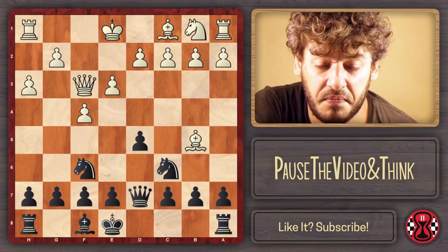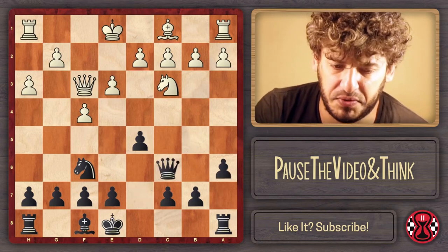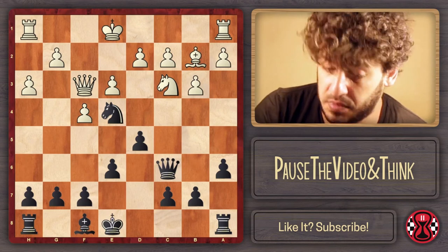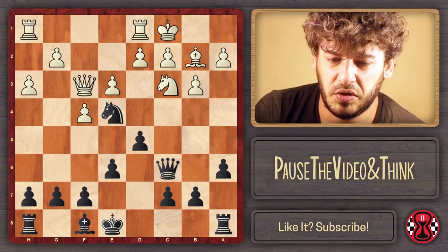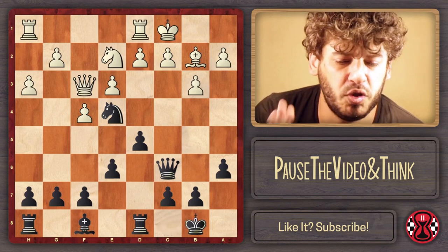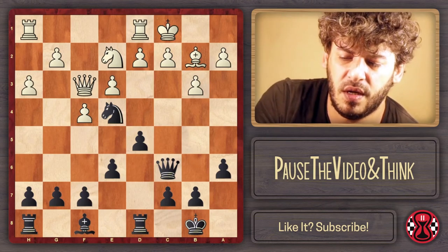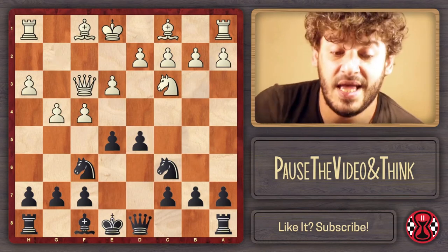Against Bb5, I like Qd7 — perhaps going for long castles and e5 as in the Kasparov game, or just a6 and recapturing with the queen on c6. For example: Nc3, a6, if they capture I take with the queen, b3, and then Ne4, using the strength on the e4 square. After Bb2, normal development with e6. Short castles, then long castles — imitating the Kasparov idea. With Ne2 it's roughly equal but I prefer Black.